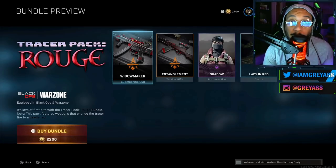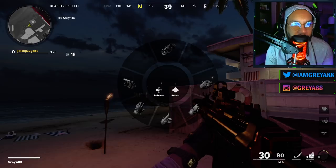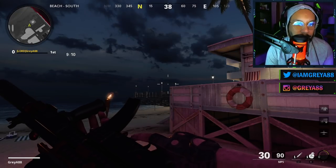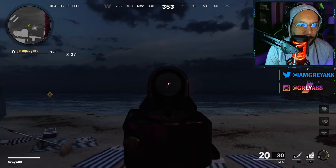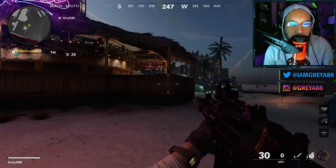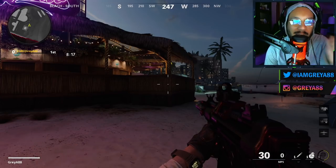Anyways, the first weapon up is the MP5 blueprint — take a look at this. Looks really good, very nice looking blueprint here with the red tracers. It's called the Widow Maker. Here's the inspect in first person — that's what it will look like. Pretty simple inspect, nothing too special. I'm just going to shoot this wall so you guys can see what the tracer fire looks like. Is it just me or are the tracers in Black Ops Cold War just barely visible? Compared to Modern Warfare's tracers, these just feel so weak when it comes to the light they emit.